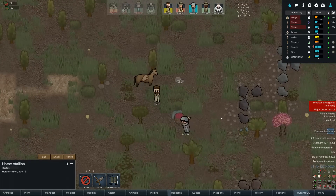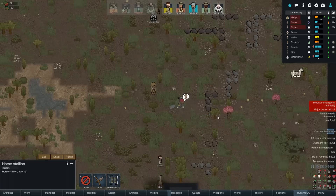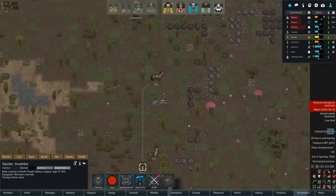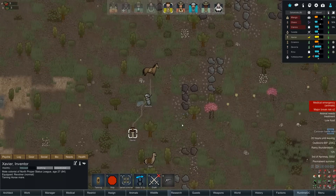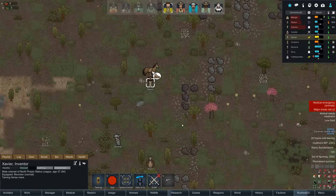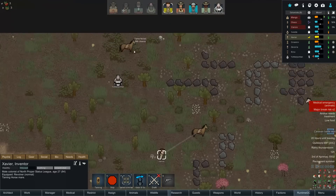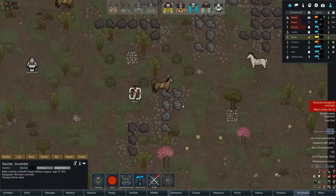Why did I stop? Did I need more berries? Yeah — the horse eats a lot of berries apparently. Come on huss, join the caravan. Yotter failed the other one over there — 34%. Hey, he hit one out of three — I'll take it.